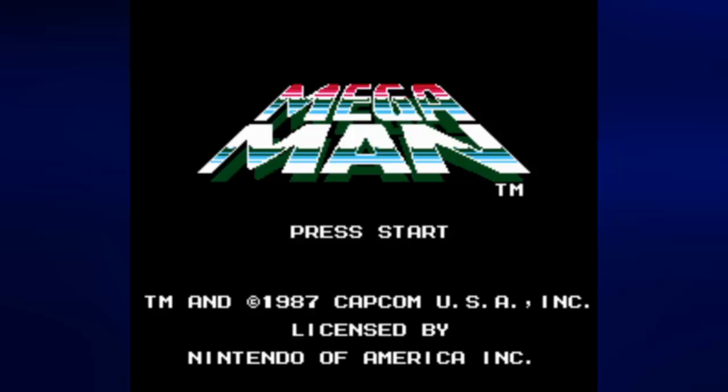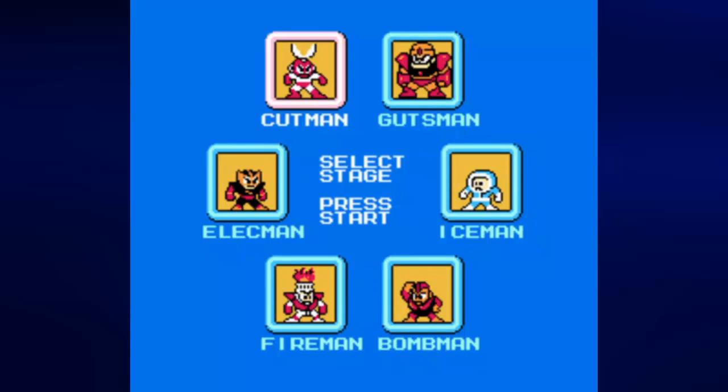Level design is kind of crummy, difficulty is just ramped up. But at least you got infinite continues. Let's go ahead and start the game. As soon as you start, you have six stages to choose from: Cut Man, Guts Man, Ice Man, Bomb Man, Fire Man, and Elec Man. These are the six robot masters.